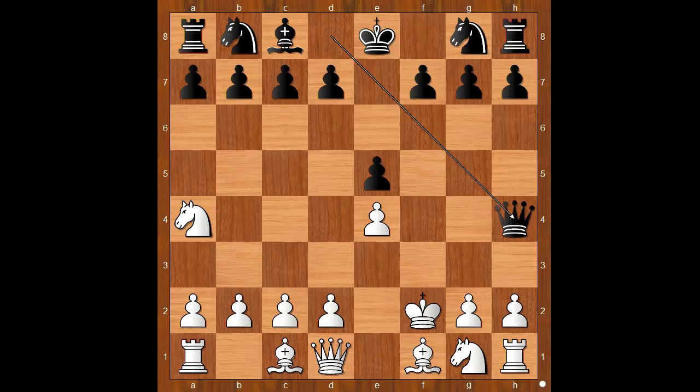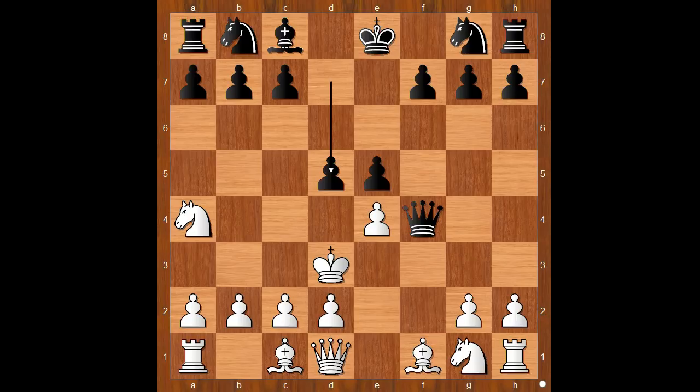White to move, king to e3 was played. If g3, then the queen takes on e4, forking the rook and the knight. So we have king to e3, queen to f4 check, king to d3. Black to move — black can't win with the queen only. How would you continue? Michael Rickle played d5.